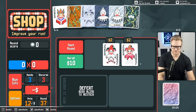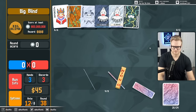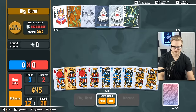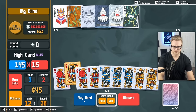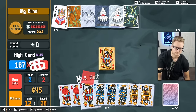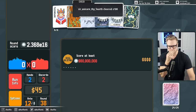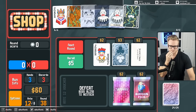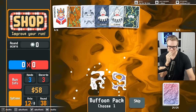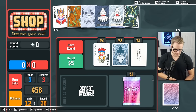And I think I might as well snag this for the boss. So we're looking for Blueprint, Brainstorm, Mime. I don't think we roll too much here because most of the time we're just trying to keep this trio.